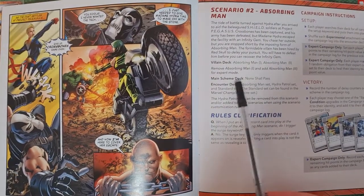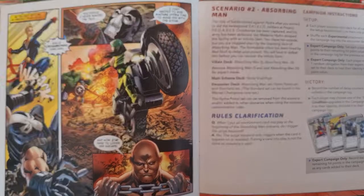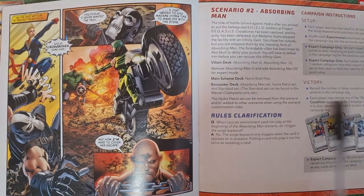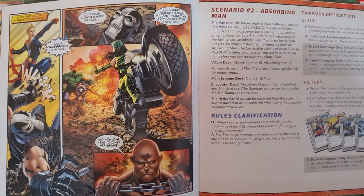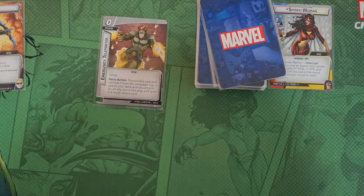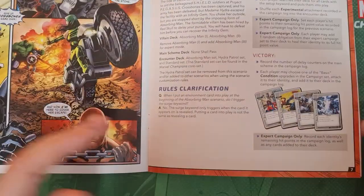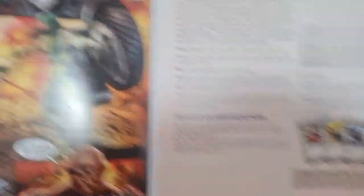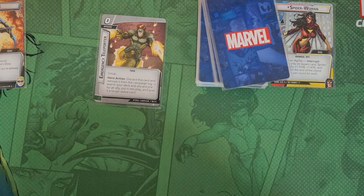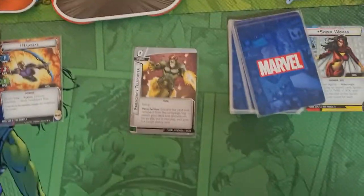One thing I find a bit weird is there are no pictures of Spider-Woman or Hawkeye, even though they're the two characters that come in the box. It's a bit odd that it's Miss Marvel, Hulk, and Captain America - maybe they assume those are the characters you're going to play. The setup seems quite simple: just Absorbing Man with his side scheme and a Hydra Soldier standard set.